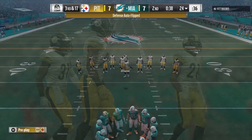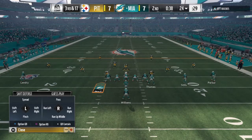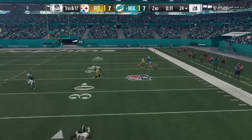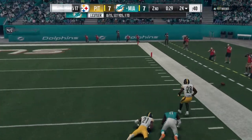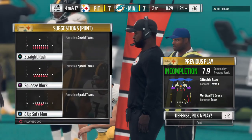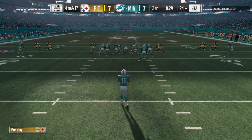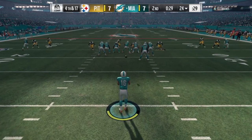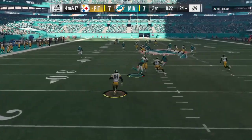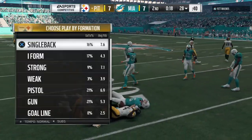Cutler's arm strength is impressive, but that overthrow is what may be preventing him from being in the upper echelon of NFL quarterbacks — overall accuracy and lack of playoff success. On third down another shot is unsuccessful, fourth down, and the Dolphins send out the punter. Antonio Brown is back deep for the Steelers. Brown spins away — that's a 54-yard punt, well struck.